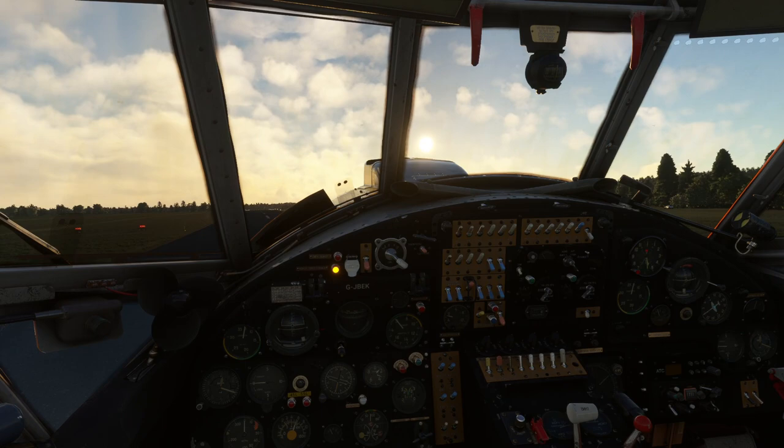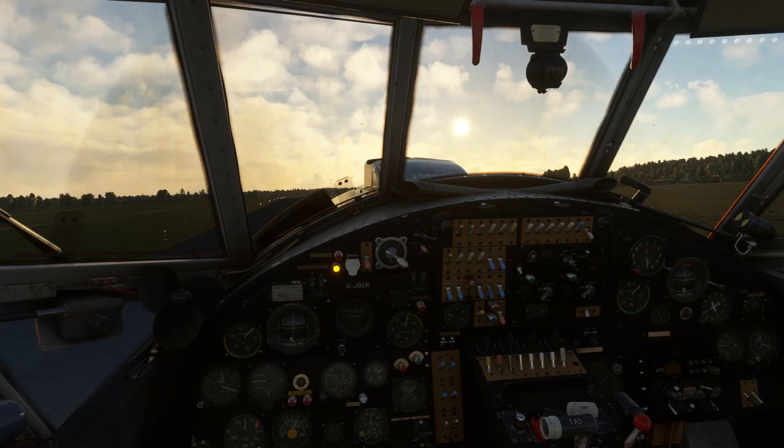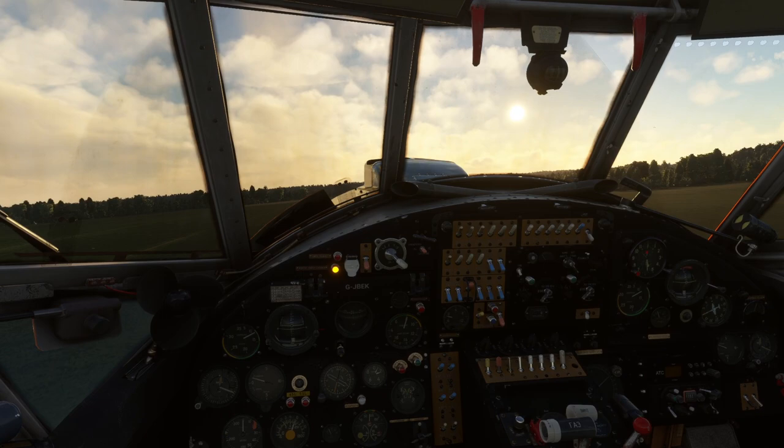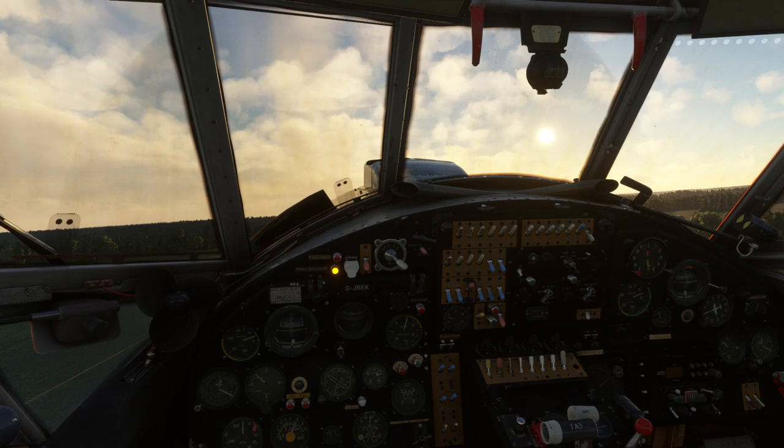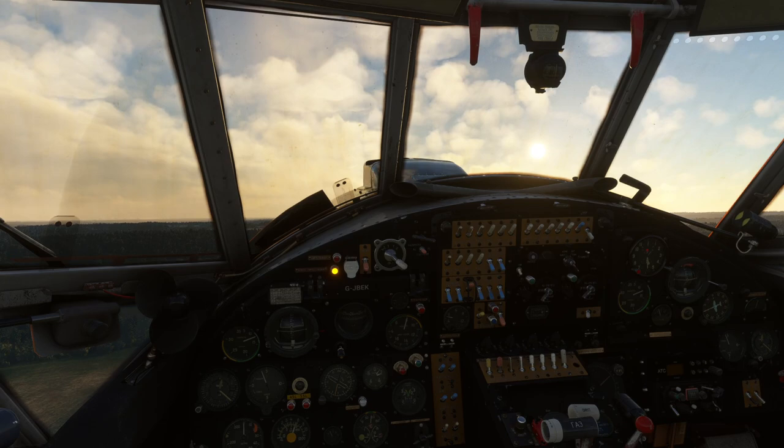At 75% throttle with quite a lot of right rudder to hold the centre line, and the aircraft is lifting into the air. The Antonov will fly incredibly slowly — its short-field performance is stunning; you can come in at 30 knots. We're in the air, flaps lifted, climbing away on a lovely afternoon in the English countryside.